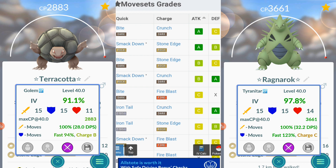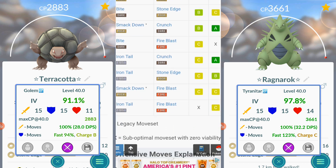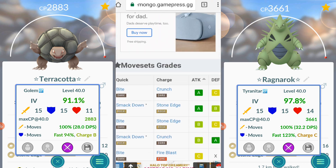According to GamePress, these are the best offensive movesets. I personally think number one should be Smackdown and Crunch, but that's just me seeing the way it performs. According to the site, the rankings go: number one is Bite and Crunch, then Smackdown and Stone Edge, Bite and Stone Edge, Smackdown and Crunch, Bite and Fire Blast, Iron Tail and Crunch, Iron Tail and Stone Edge, Smackdown and Fire Blast, and Iron Tail and Fire Blast — with an X indicating it's horrible and you never want that moveset.